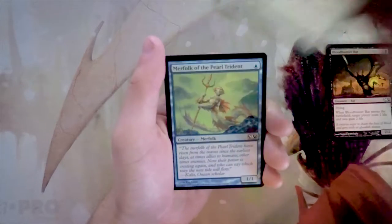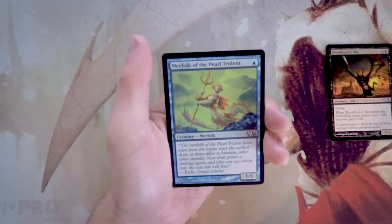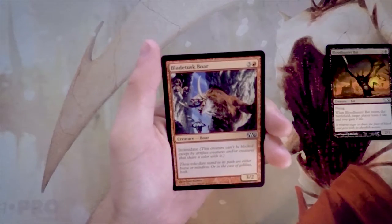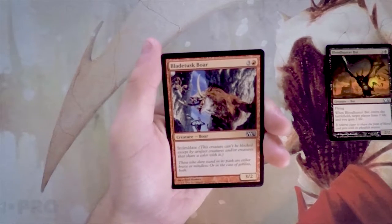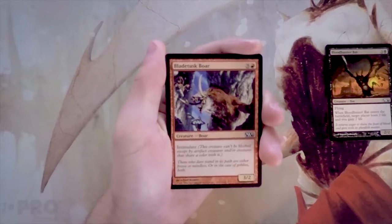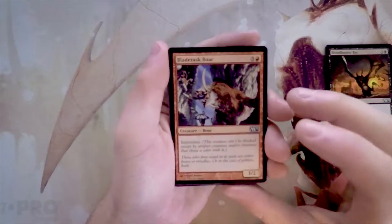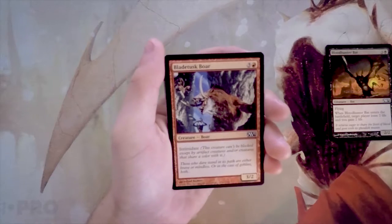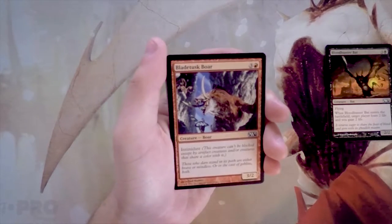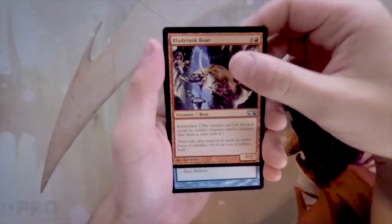Merfolk of the Pearl Trident is a 1/1 vanilla creature for one blue — this is not a good card. The only reason you'd play it is if you just didn't have anything else. Bladetusk Boar is a 3/2 for three and a red with intimidate, so it can't be blocked except by artifact creatures or creatures that share a color. It's not amazing — a 3/2 at four mana is understated — but intimidate means it'll probably punch through damage, so it's serviceable in a low-to-the-ground red deck. I still like the bat overall.